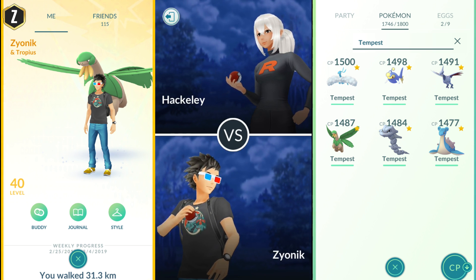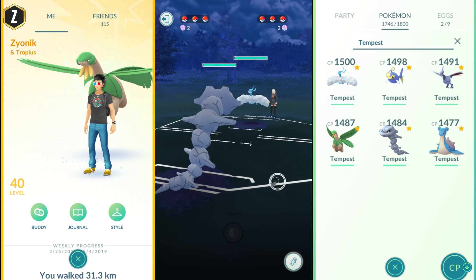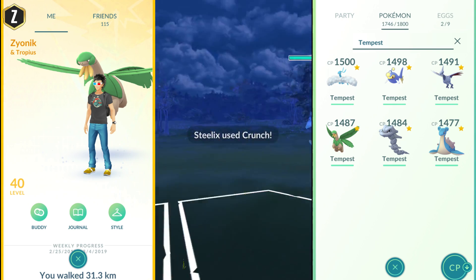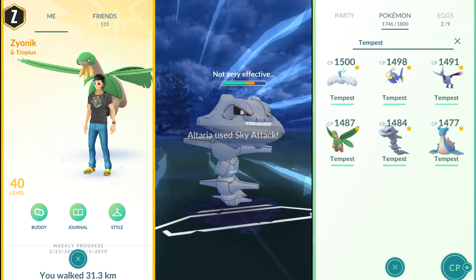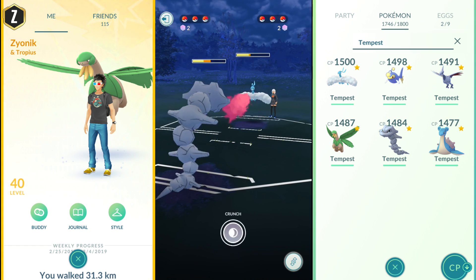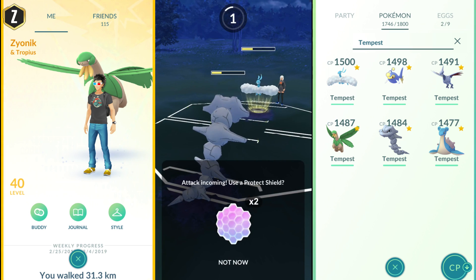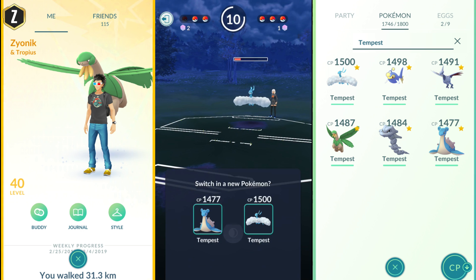Going with the same team — I'm really liking this team comp through the testing I've been doing. We have Steelix versus Altaria, a matchup I talked about earlier, where Steelix can go toe-to-toe with Altaria because of Dragontail and not taking super effective damage from Sky Attack. Dragon Breath is just so broken though — it does so much damage so fast. We get this Crunch off, she shields, and I'm using Steelix to chunk down Altaria while burning shields.